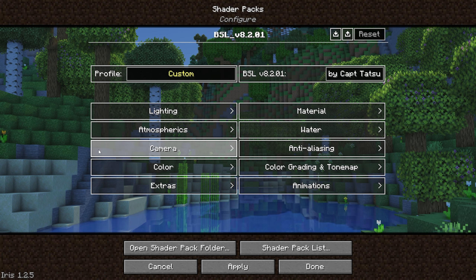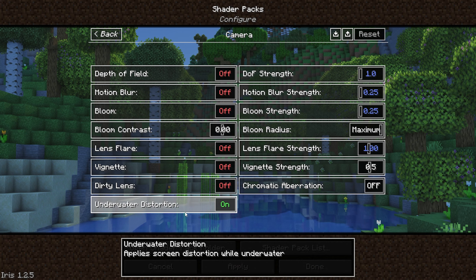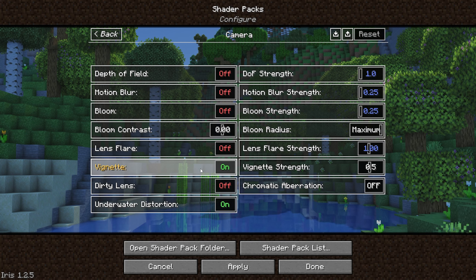Coming into the camera tab, this is where I turn everything off apart from the underwater distortion. Now if you do want to go for the vanilla look, you may want to turn the vignette on, which will darken the corners — that usually is selected by default even without shaders on Minecraft. So that's personal preference, but I tend to keep it off.